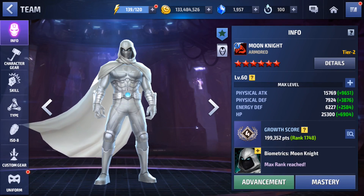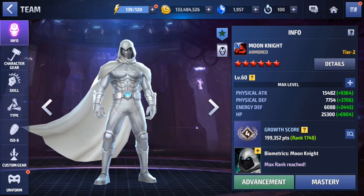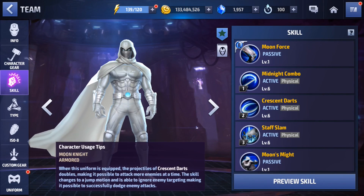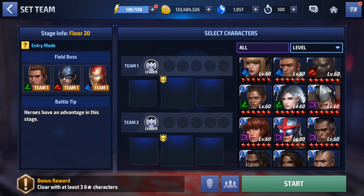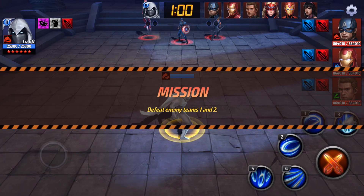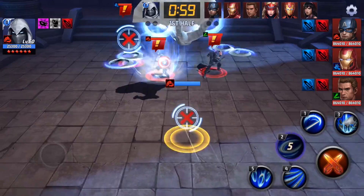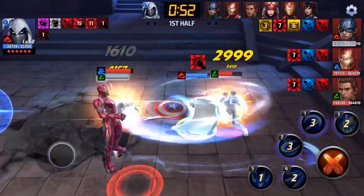Moon Knight is at tier 2. Let me take Arachnite out of the team so there's no team-up bonus. Moon Knight has some pretty decent stats, but his damage is actually pretty low. I seriously doubt Arachnite will have enough DPS at tier 1, and he might not even stay alive because I don't have invincibility on him.